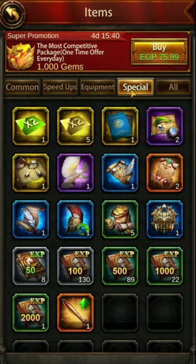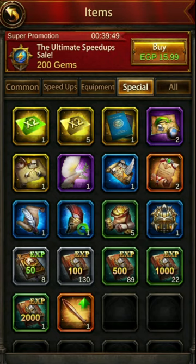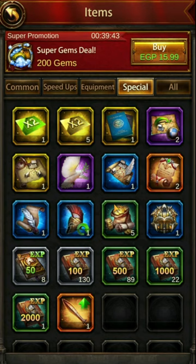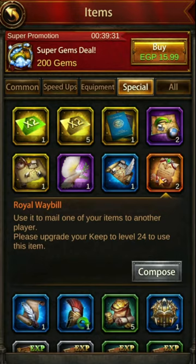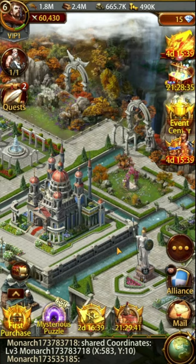Another key thing players forget: you can compose certain items. Treasure maps, for example — you can compose those to get better relic treasure maps. You can also compose resource production speed-ups from 24-hour 100% boosts into 8-hour 200% boosts. So remember, some of your items can be composed to make even better ones. Check that often — see what you have, see what they can be made into, and make a decision to increase the possible growth of your city.